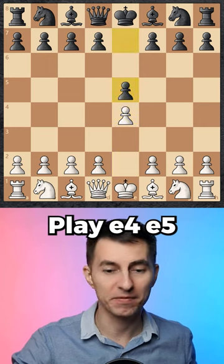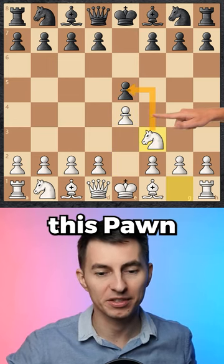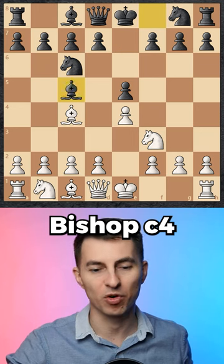Here's how you play the Italian Game. Play e4, e5, knight f3 attacks this pawn, black defends it, then bishop c4, bishop c5.